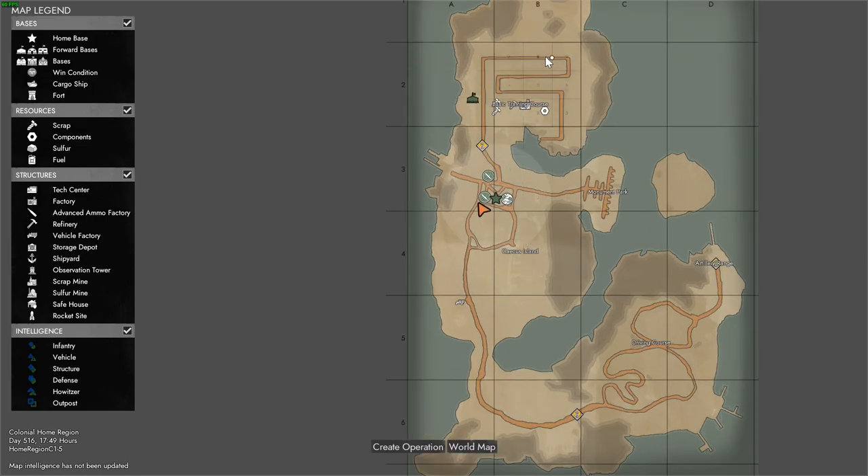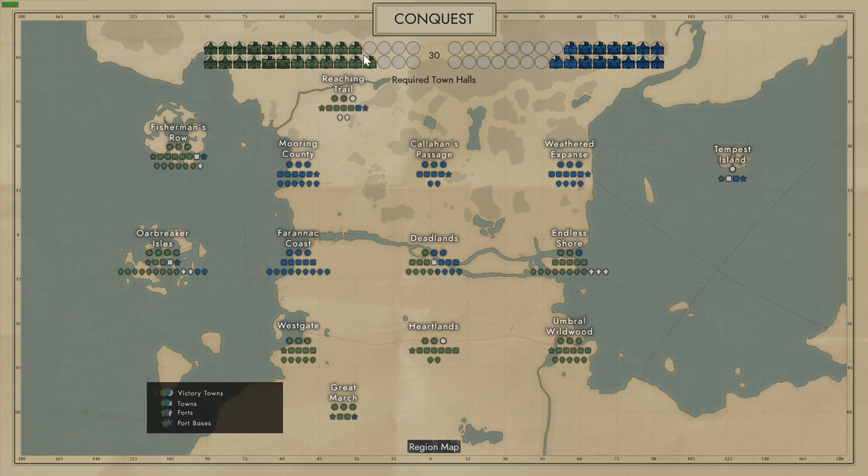You'll see there is a basic training course you can go through if you like. As I mentioned, it's basically just running through and reading signs with a little bit of interaction, but not too much. Looking at the legend, it shows home base, various types of bases, and a win condition. How do you win? You go to the world map, and when you have all of the required town halls captured — the total number of town halls — you win. Or at least I think that's how you win; I'm sure someone will correct me. I've only been in two wars, and the first war was over the first day I joined.